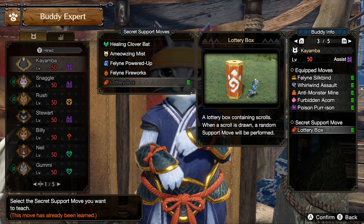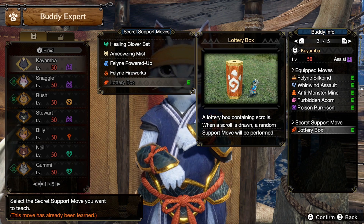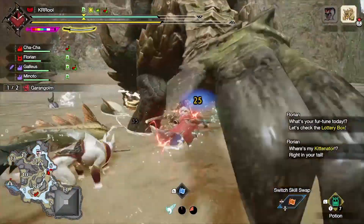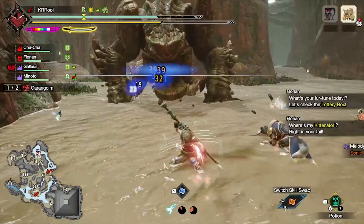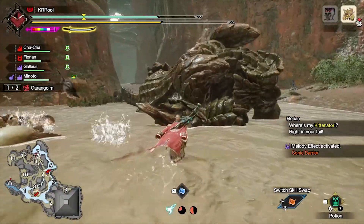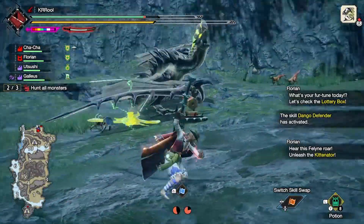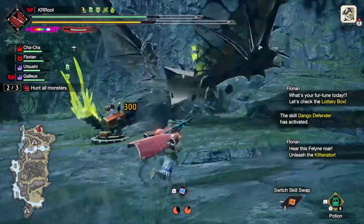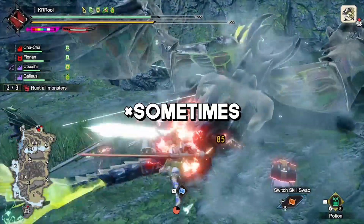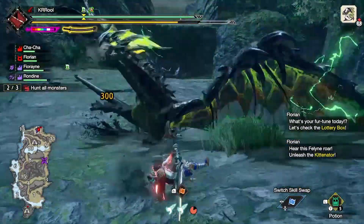I encourage you to try them all to see what fits your playstyle best, but personally, I just can't go past the Lottery Box. This skill will randomly generate a support move, but it has a high chance of activating a Kittenator. The devs have officially created the most Monster Hunter feature of all time by pairing cats and Dragonators together. Essentially, the palico sets up a mini Dragonator, and if it hits the monster, it will deal 300 damage and almost always cause a topple. Plus, the cat will always shout out 'where's my Kittenator?' — and who can resist that?